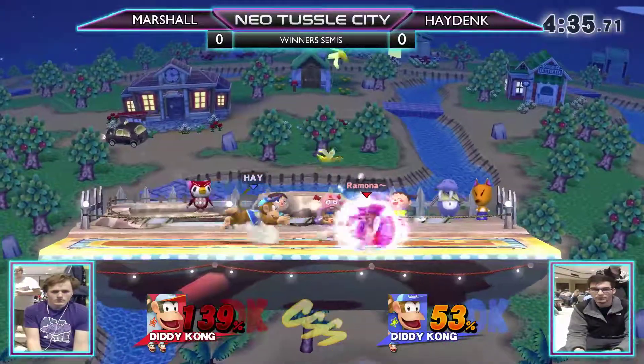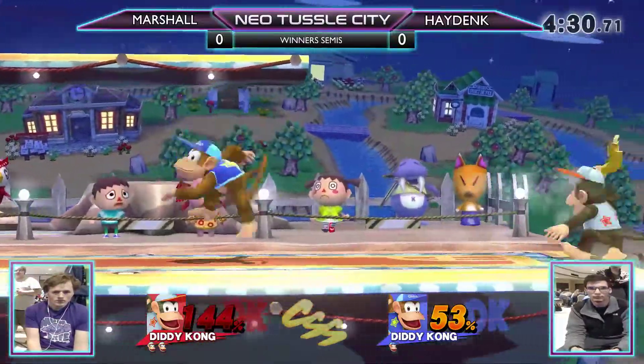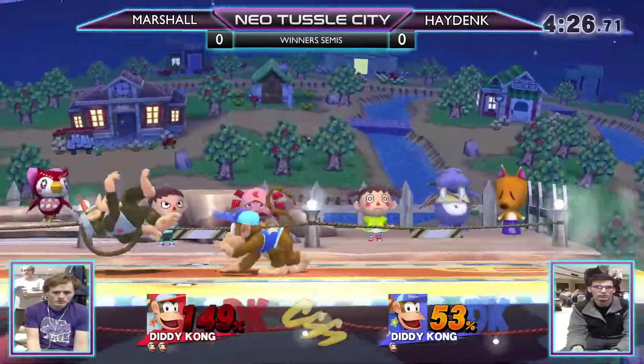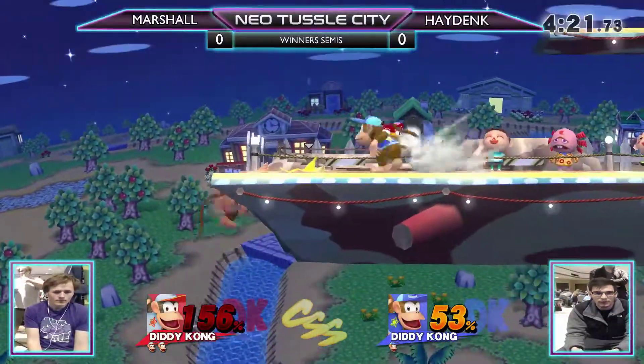Eventually up tilt will work, but with that little rage, not at that percent. We were approaching up tilt range but not quite. Oh, he was too far away and he DI'd correctly so he wasn't able to get the down tilt up smash. He gets the chase down but it looks like he wanted an up smash there — yeah, that's rough.